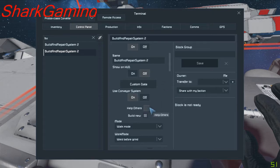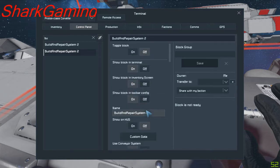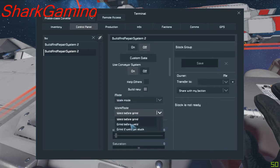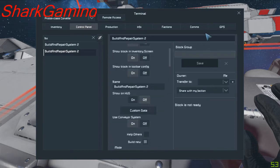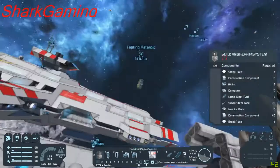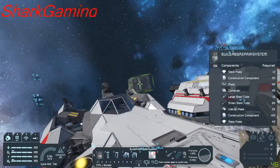Help others: it'll help vessels or other players' vessels that are within the area. Work mode options include: build before grind, grind before build, and grind if you get stuck. That's self-explanatory. And that's the build repair system. This is the small ship version of it — I forgot to show you this.